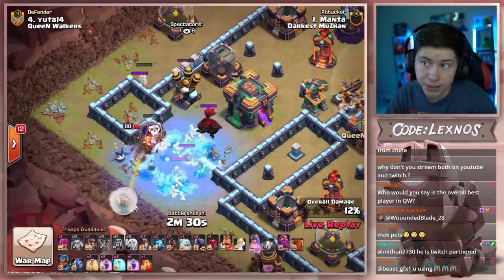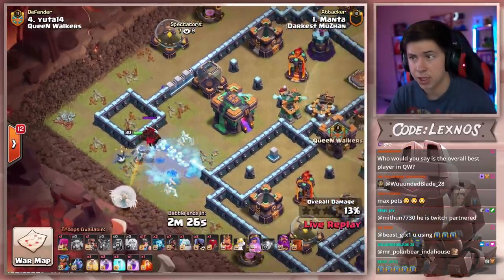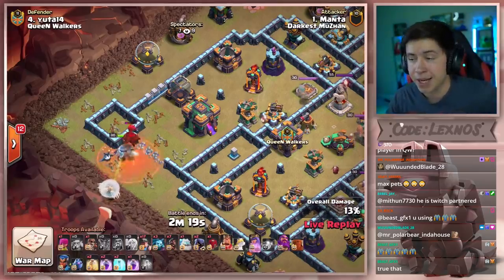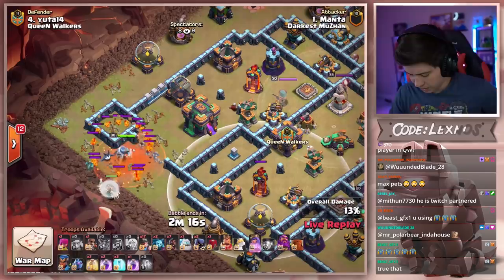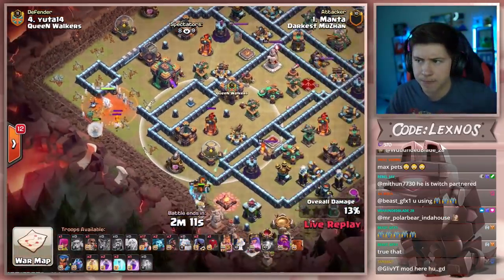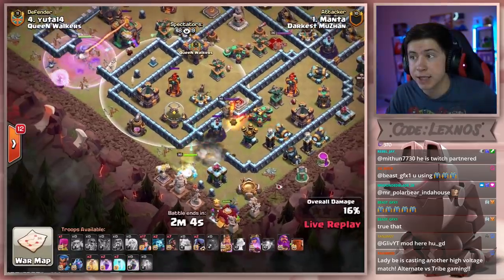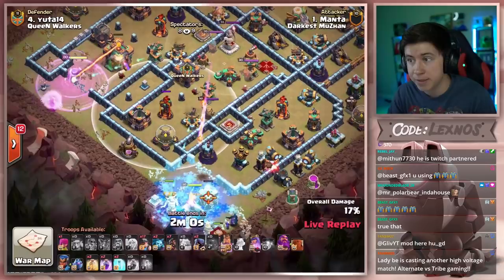Headhunters on the queen — got to invest the freeze. Even though they got a little bit of a damage nerf, they still do a lot of damage to the heroes. Queen will be able to take out the lava dog, drop a poison to help her get all the pups, then we'll start making our way into the town hall chamber. I'm a little concerned on whether or not the healers get in range of this multi. But he's actually going to start the hybrid super early. Wall breaks the king and siege barracks into the scattershot compartment, rage the queen through the town hall, and we're about to start this hybrid right now.